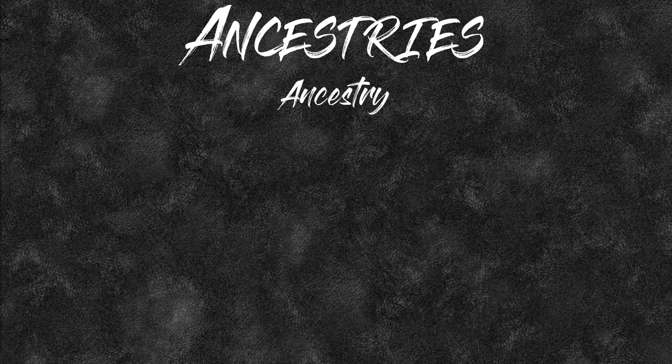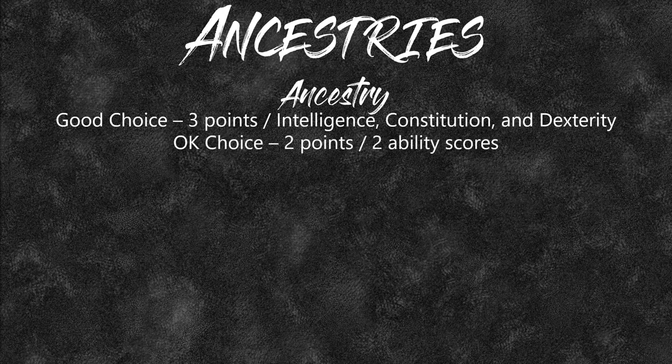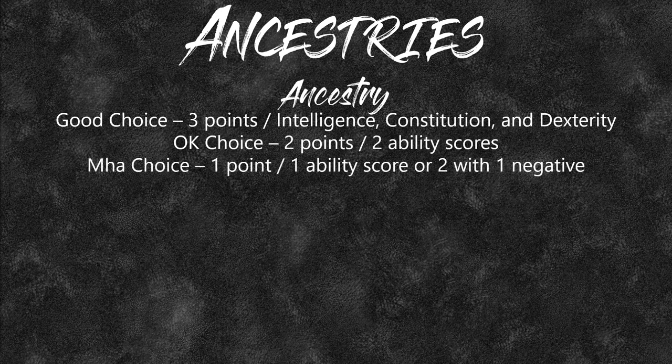Now for the ancestries. A good choice has three points: you can get Intelligence, Constitution, and Dexterity all at level 1. An okay choice has two points — any ancestry where you can get two of the three, preferably Intelligence and either Constitution or Dexterity. A meh choice is one point — like Orcs who get Strength and one free, so you choose Intelligence, Constitution, or Dexterity. Or like the Elf, where you get Dexterity and Intelligence but have a negative on Constitution — a meh choice for an Alchemist. Bad choices are all ancestries with a negative to Intelligence.